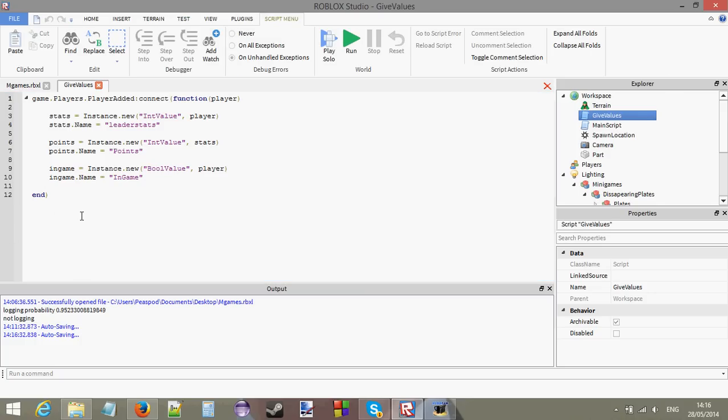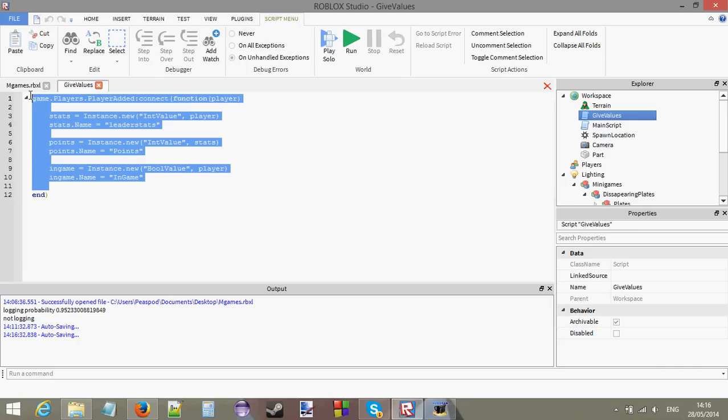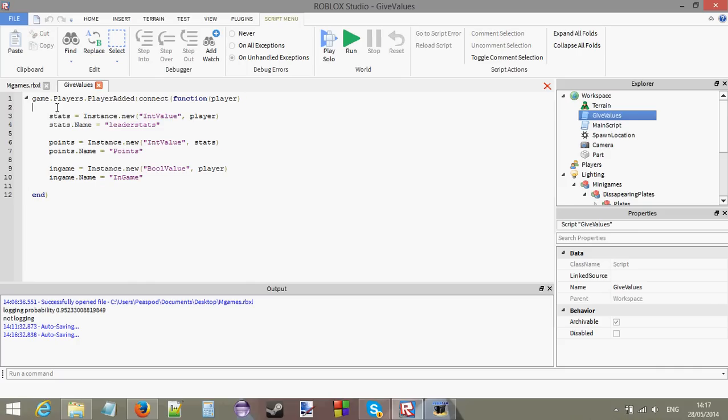In the give values section, we should have all the leader stats values, which is just points. And there's a Boolean value called in-game. When your in-game value is true, it means you're still playing the game. When you die, this in-game value will be set to false, which I'll be showing you how to do soon.